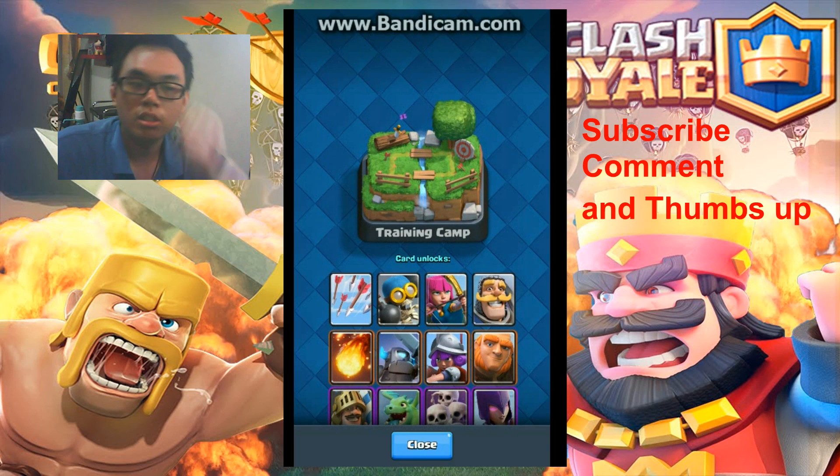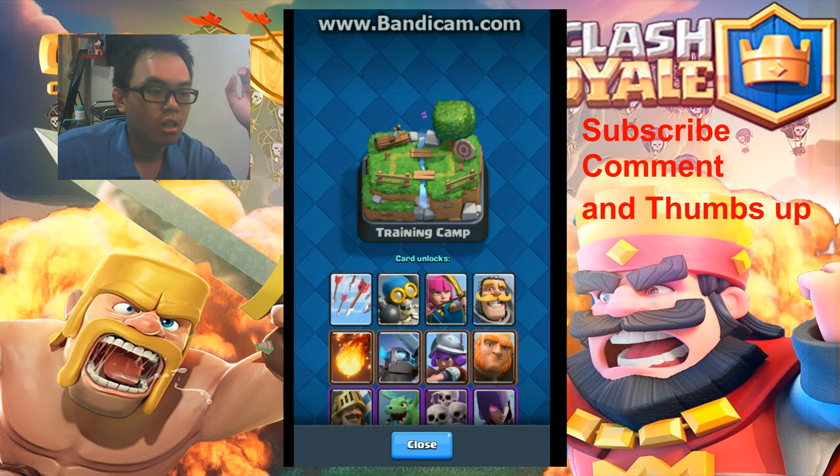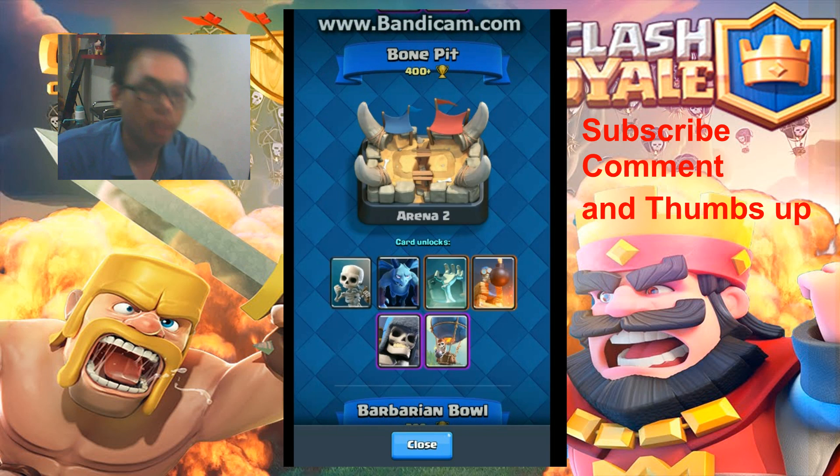The good basic card for me that you can use for the long term is of course Arrows. Arrows are really useful — they can be used to take out enemy Minions, Goblins, and Skeletons with one hit. Boom, they'll die.